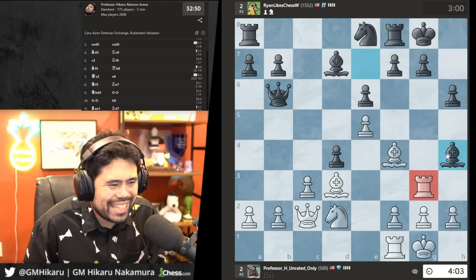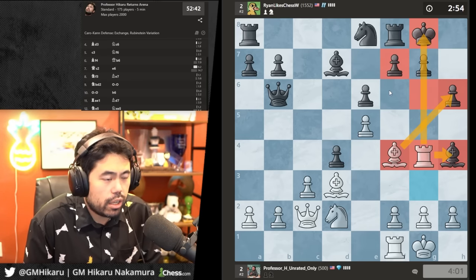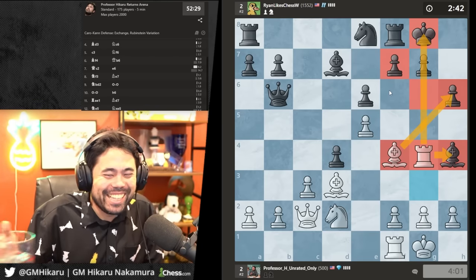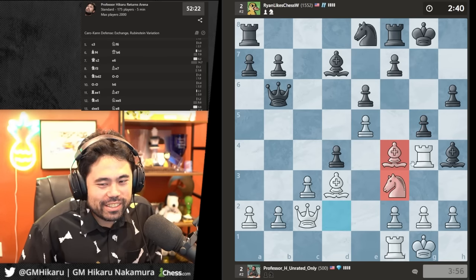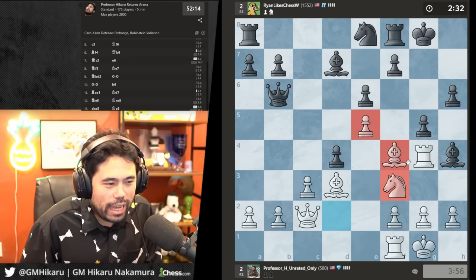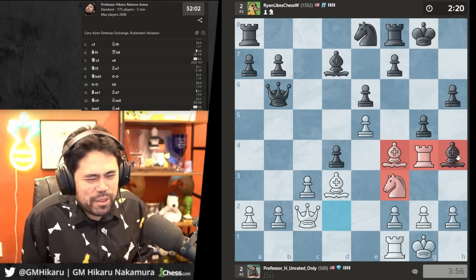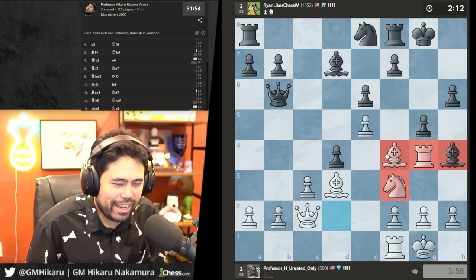He goes bishop h4 attacking the rook; I play rook g4 to keep the rook on the file — he's got massive problems. He goes there; I'll go knight f3 to hit the bishop on h4. There were stories about Agassi doing things like crack before tennis matches, apparently — I haven't read the book. Anyway, we get h5.